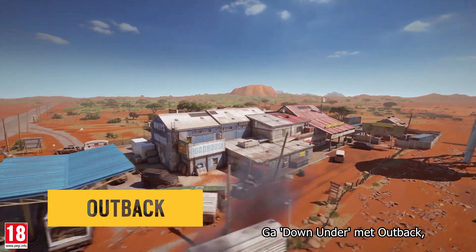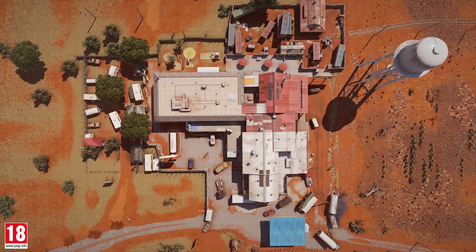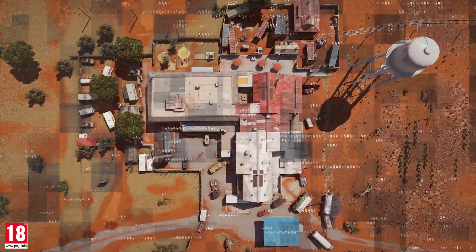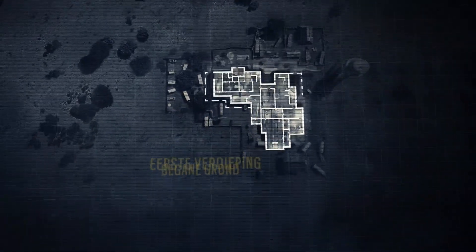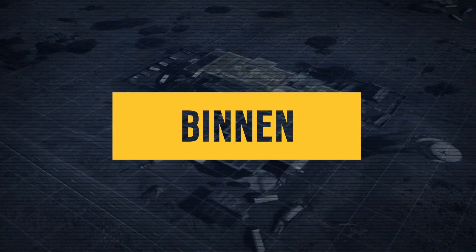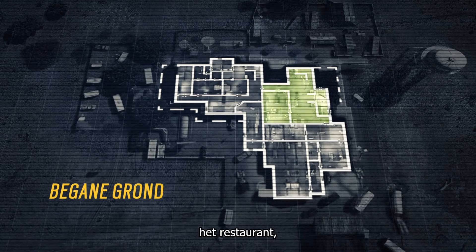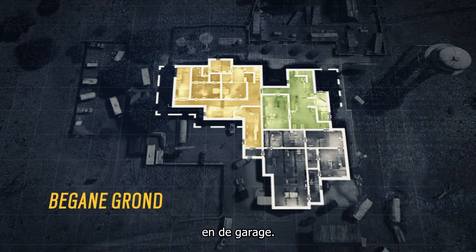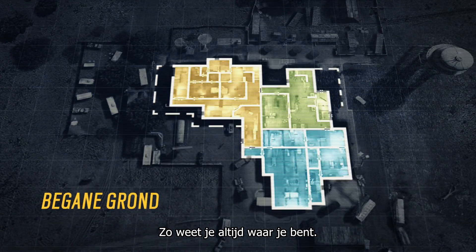Welcome to Outback, a medium-sized map that is highly destructible. Looking at the map's blueprint, we can see the first floor and the second floor. The first floor is separated into three areas: the restaurant, the motel, and the garage. Each area has a predominant color to help you get situated.